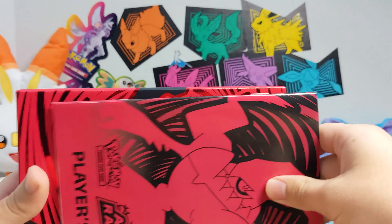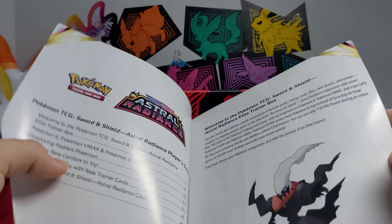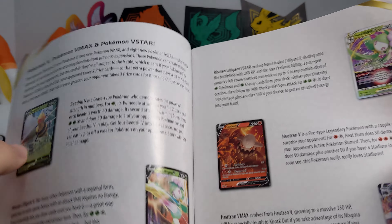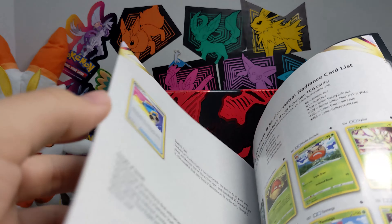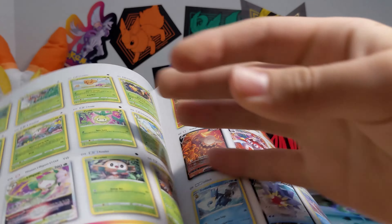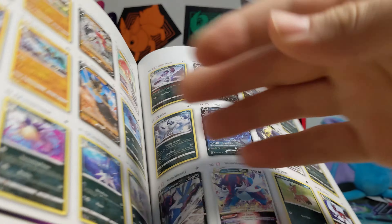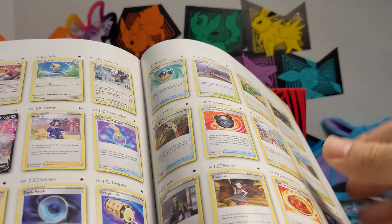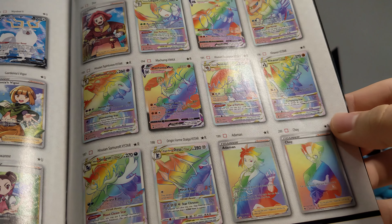We're going to start off with a little booklet — the player's guide for Astral Radiance. This basically has information about the new set, the new Pokémon V and V-Maxes coming out, and some battle strategies. Probably the most looked-at part is the end, which shows all the cards in the set and their rarity, so you can map out which cards you want to go after.